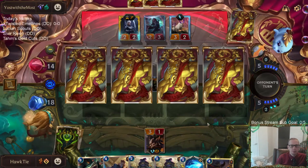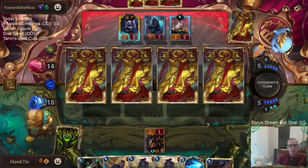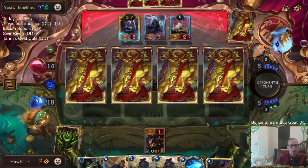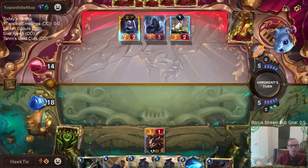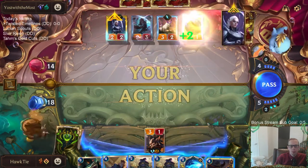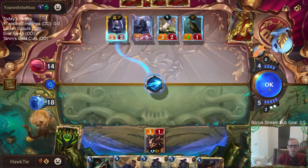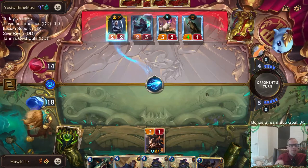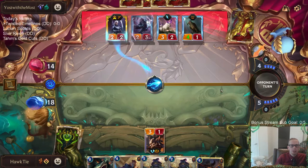Four mana for four. They're probably taking the 4/1 Fearsome, Doom Beast, or the 5/3 Overwhelm. They played three out of four Nightfall cards, so I have to try something before they play another Nightfall card and level up Diana. I'm hoping for no Pale Cascade.